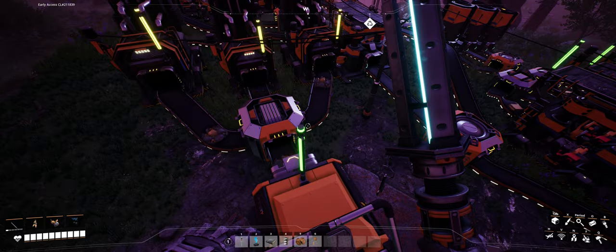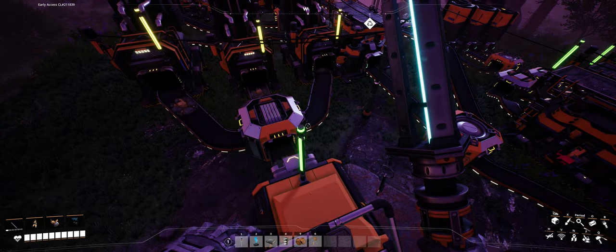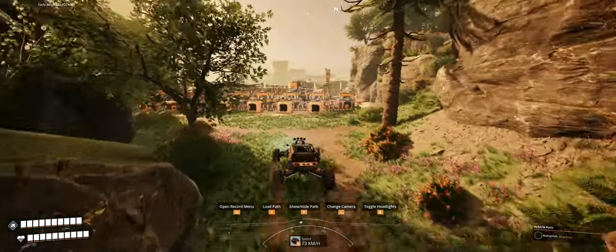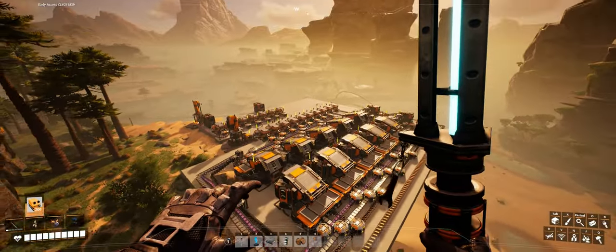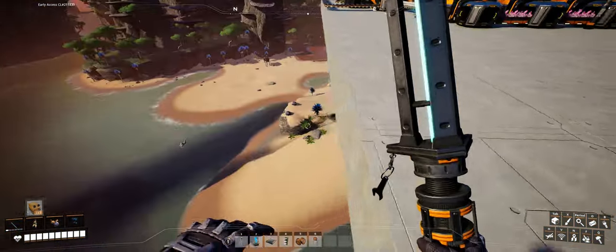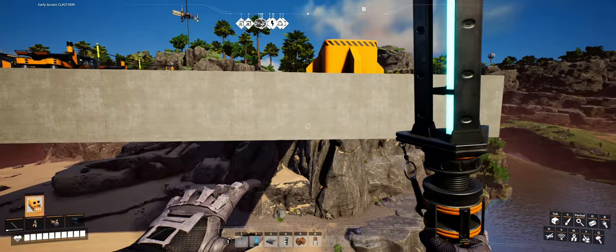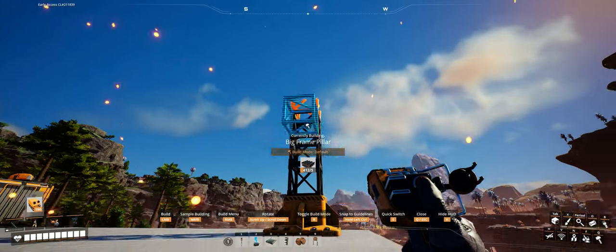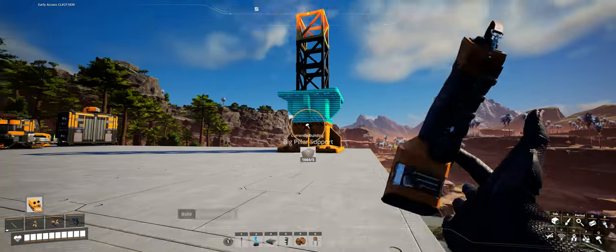Fix-it appreciates your efficiency. Finally, it's time to build manufacturers and connect everything together. Since our computer factory is already on a floating foundation, let's make it worse by building another floor on top of it. This time I'm going to at least pretend it's supported by these pillars.